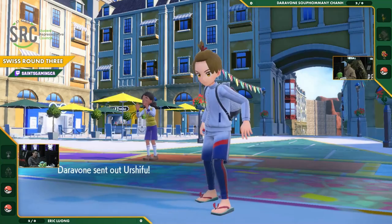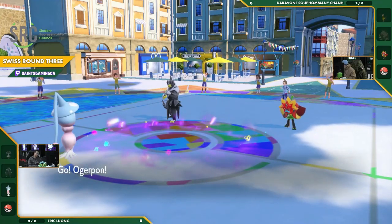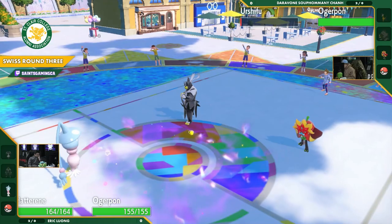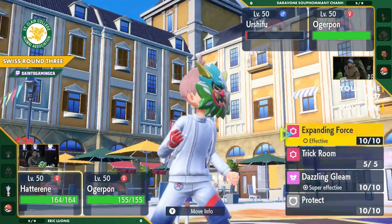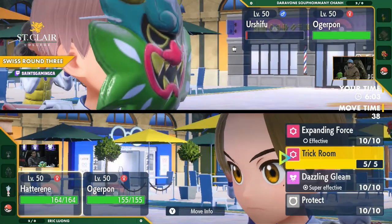See the Hatterene come out — it's still got that Psychic Terrain up, still in Trick Room. Oh, that Urshifu is low. Remember, we saw that Urshifu almost get knocked out before — it lived because of Focus Sash. I may have misspoke about how even this is. This is actually looking anything but even. Now it's deciding between Dazzling Gleam and Expanding Force.